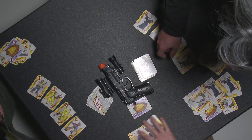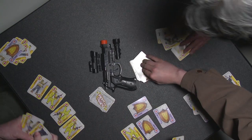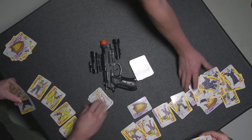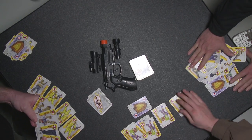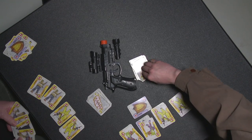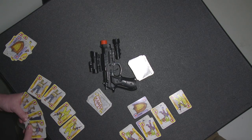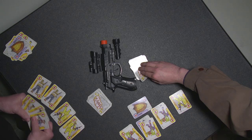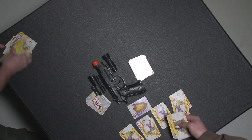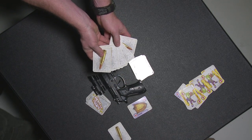I'm out of the round. He is out of the round. Two players left. On the count of three, draw one card — one, two, three. This player wins the round. He would get one of the six bullet cards. After all six are gone, whoever has the most bullet cards wins. And that's how to play Shoot Your Friends.